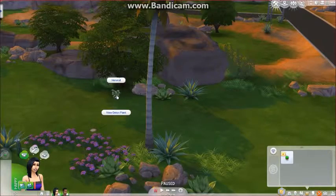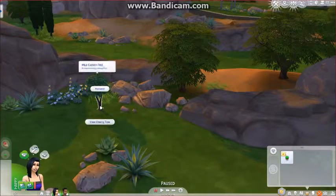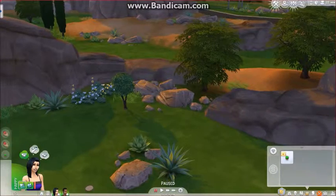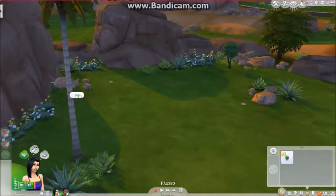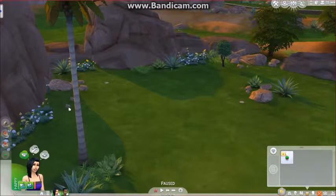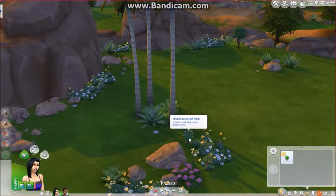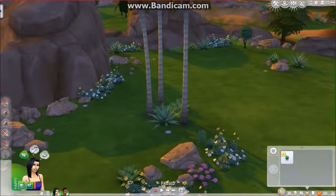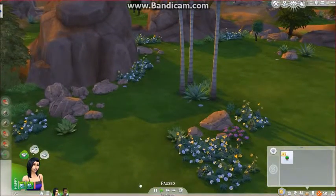There's an onion she can harvest, and this tree is ready - she can harvest that. If she harvests on one side, he can harvest on the other, and that way they can get things done. Oh my gosh, those are blackberries! I'm so excited - money is coming their way. Let's get her going.